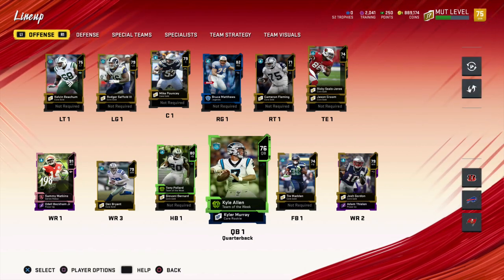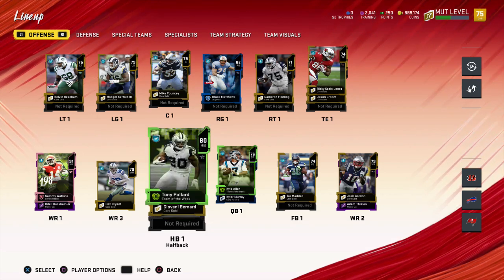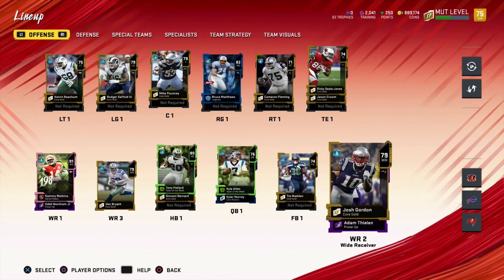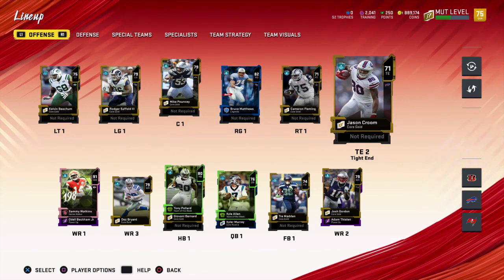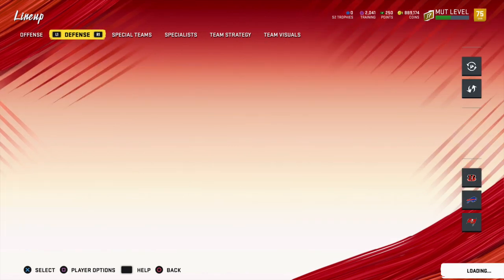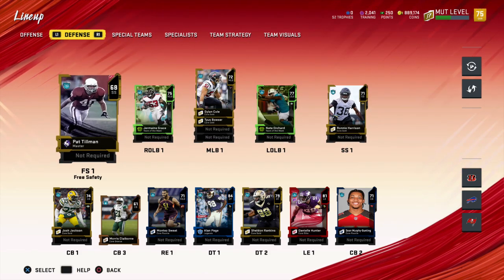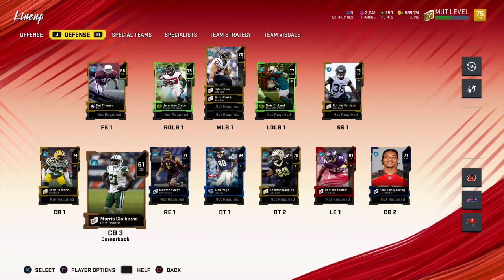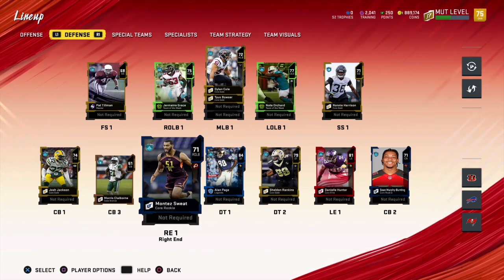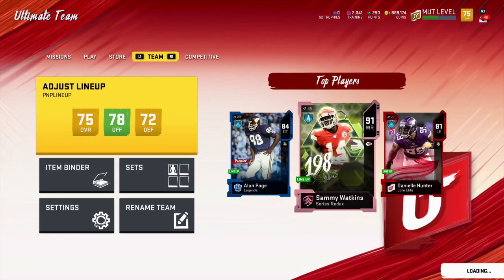Here is the squad put together. We have Kyle Allen and Kyler Murray at quarterback, Sammy Watkins, Josh Gordon, Dez Bryant at slot, Tony Pollard, Giovanni Bernard. Odell Beckham and Adam Thielen as wide receivers four and five. Kelvin Beachum and Bruce Matthews on the line, Ricky Seals-Jones at tight end. On the defensive side, I didn't pull another safety so I have to use Pat Tillman — just a base card not yet upgraded — at free safety. Everything else on defense is not terrible but definitely not good. The D-line is pretty cool — Monte Sweat is really fast and really tall so I'll play him at right end. Sammy Watkins is kick returner, Tony Pollard is punt returner. That is the beginning of pack-and-play — the team is together.